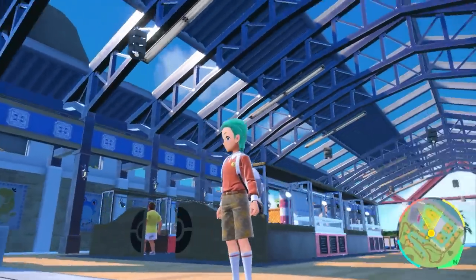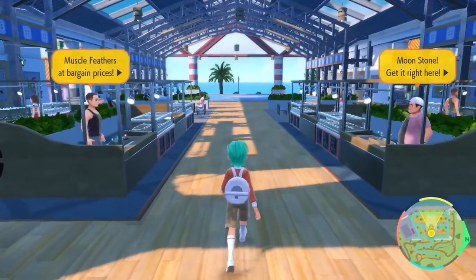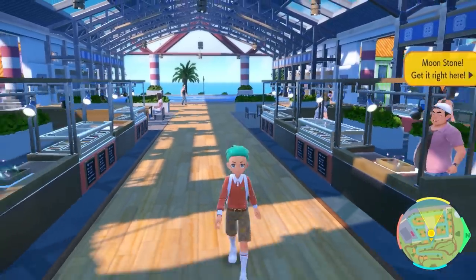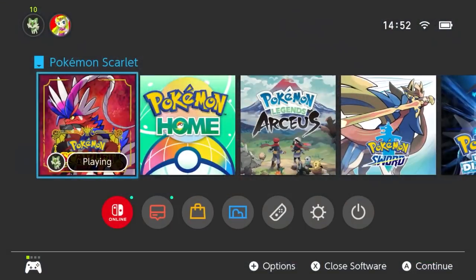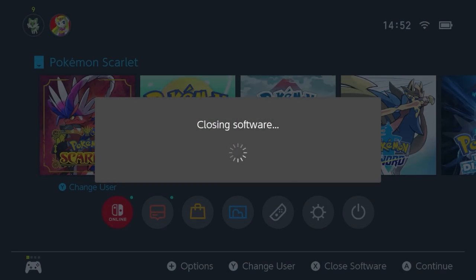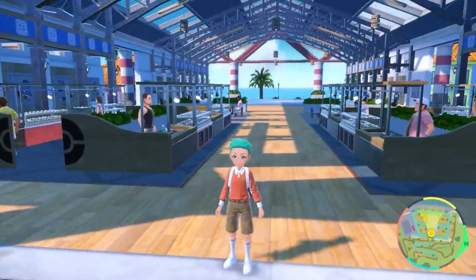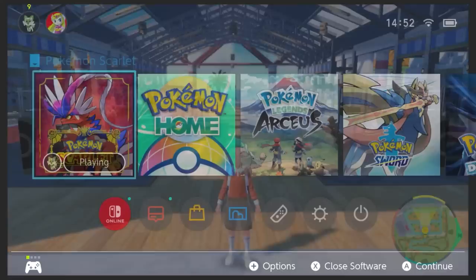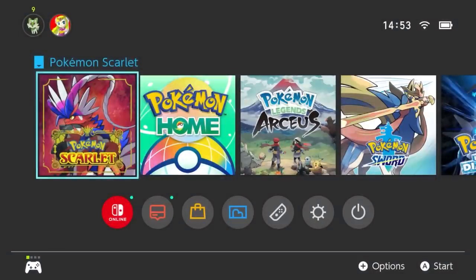When you come back into the game, approach the auctioneers. When you get close to them you'll see the items they're selling that day pop up. If none of the items are EV reducing berries, just shut the game completely and reopen it. You don't need to change the date again at this stage — just keep closing and opening the game and every time you reopen it the items will change. Repeat this until you get one of the six EV reducing berries in the Auction House.